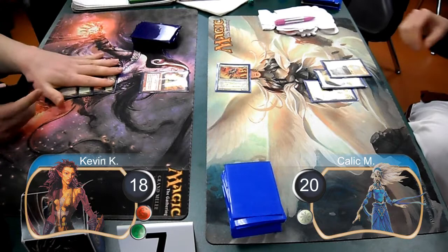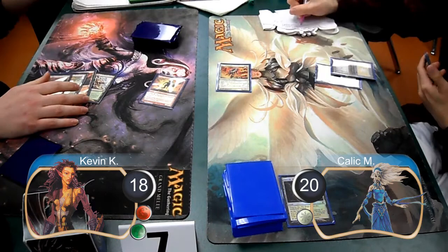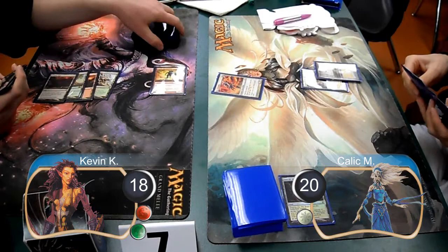Then I finally set down my fourth land, which was a Tectonic Edge, and used it to cast and kick a Goblin Rune Blaster and blow up one of Kallik's Sky Ruins. Kallik missed his opportunity to gain life off of the Rune Blaster, then I attacked with him for two damage, dropping Kallik to 18.